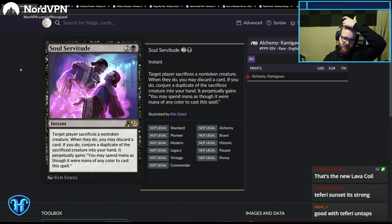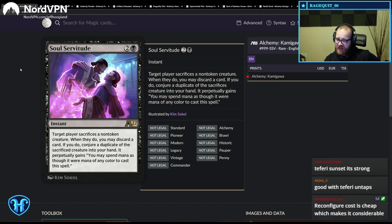Soul Servitude: target player sacrifices a non-token creature. When they do, you may discard a card — if you do, conjure a duplicate of that creature into your hand. This is sweet — this card's very good. It's a shame it misses planeswalkers unlike Soul Shatter, but the fact that you can turn a land in hand into a threat seems reasonable. It's explicitly a non-token creature, so you're usually going to get something reasonable. That seems like a potentially playable piece of removal.